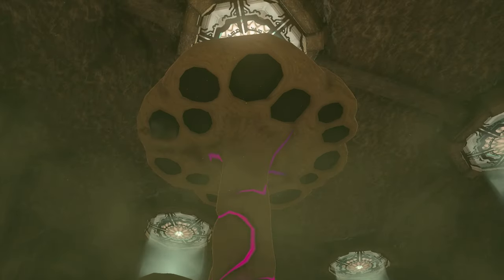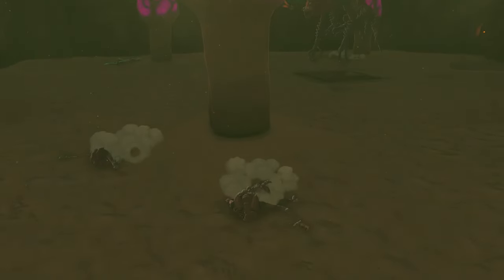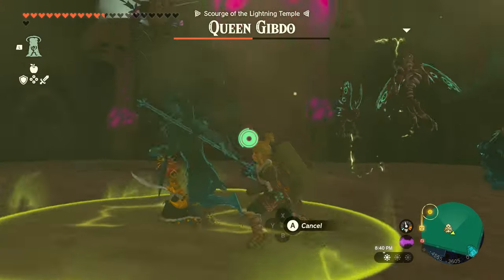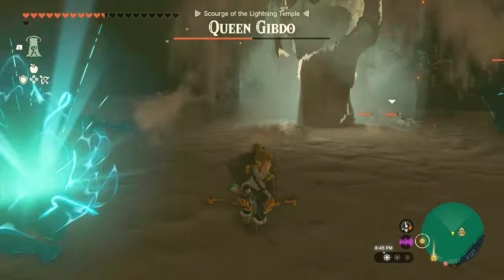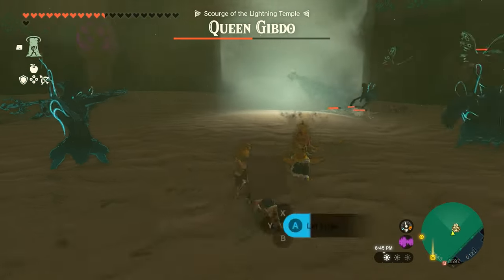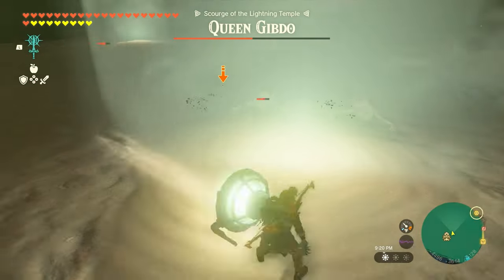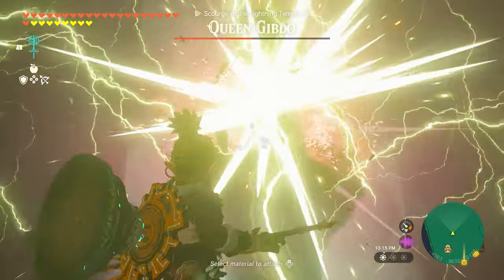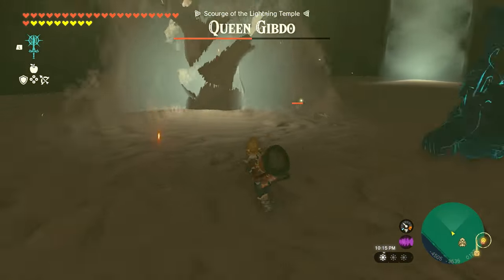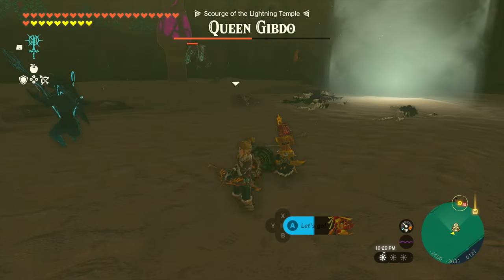When you get her down to about half health, the dormant Gibdo hives in this room will start pumping out Gibdos. To avoid being overwhelmed, start taking out these hives immediately with lightning arrows. When you do, pillars of light will form where the hives were, and these pillars will actually damage the Gibdos. I'd recommend taking out all of the hives first, as it will make this boss fight much easier to handle.